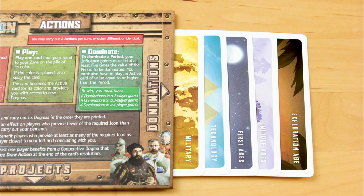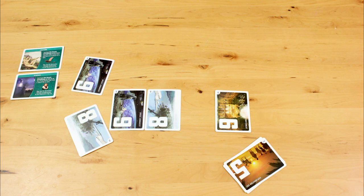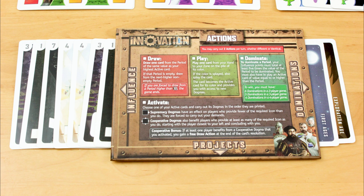A game of Innovation can end in three ways: either someone dominates a certain number of cards for the player count, someone successfully activates a dogma on a late-stage card that says 'you win,' or someone has to draw a card from pile 10 and there are no cards in pile 10. In that case, whoever has the most influence points wins the game. Dominations break ties, and if there's still a tie, all tied players win.